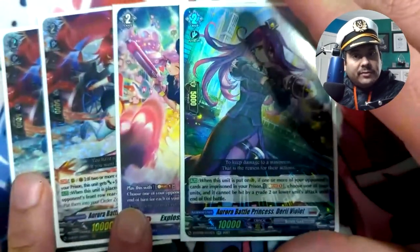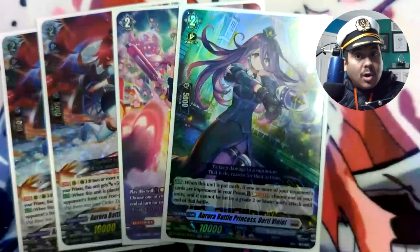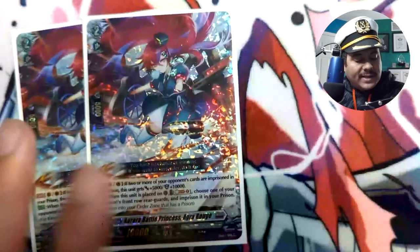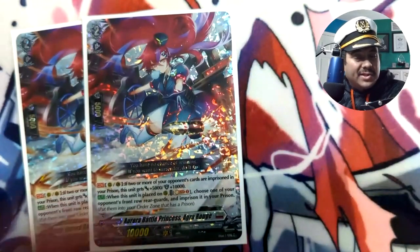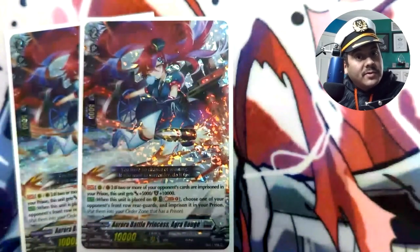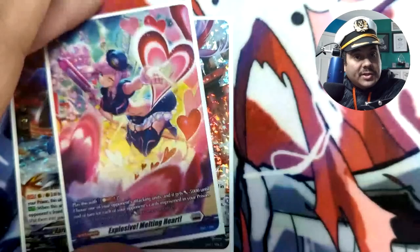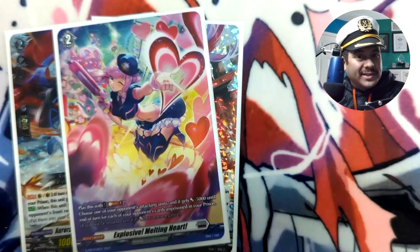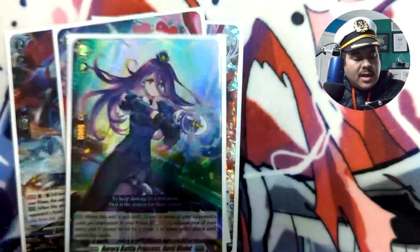Agarouche adds both offense and defense — it's a 15k shield when you drop it as a guard, and a Grade 2 so it intercepts too if it's in the front row. The blitz order is really nice because once you have enough prisoned cards you can make things negative, and especially if they focus on a re-stander — this is till end of turn, so you make a re-stander pretty much useless. It's the only blitz order in the deck since you can't play Sanctitude, so you just stick this in without having to worry about which blitz order to play.